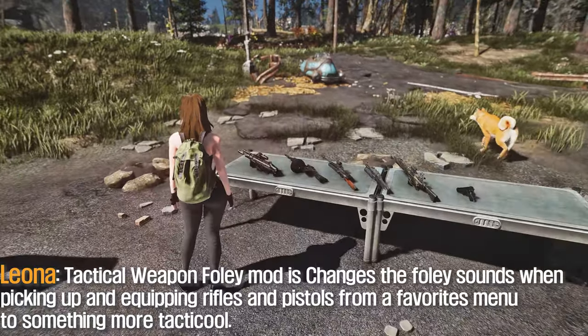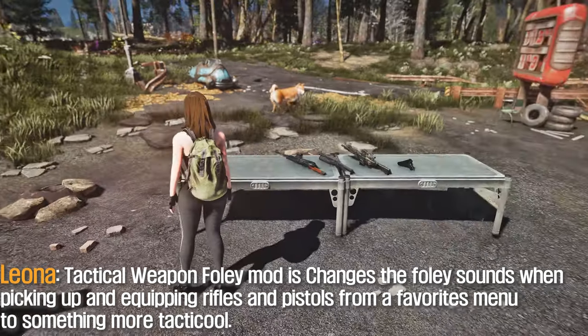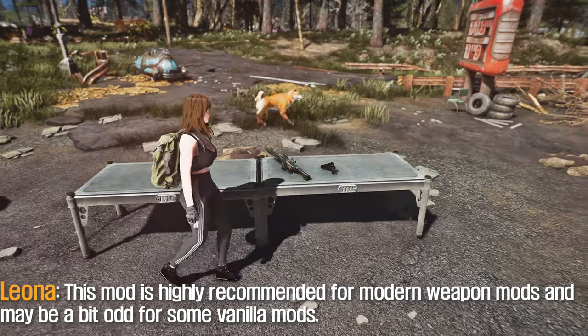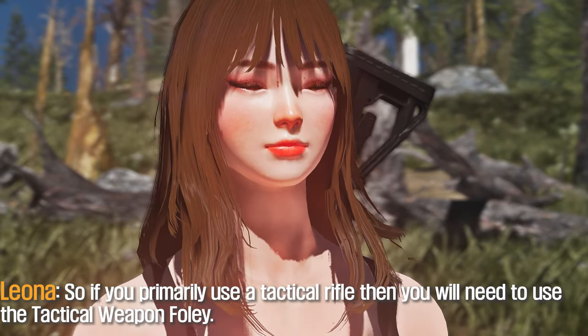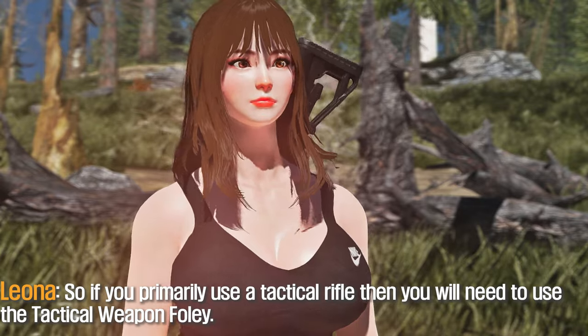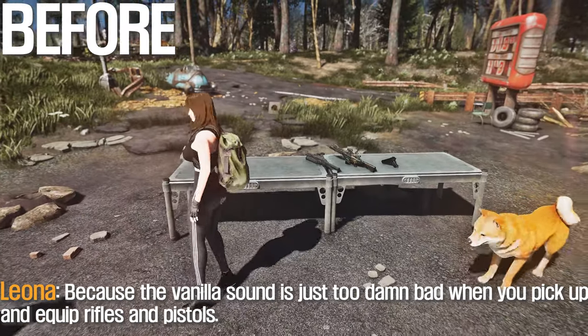Tactical Weapon Foley Mod changes the foley sounds when picking up and equipping rifles and pistols from a vanilla sound into something more tactical. This mod is highly recommended for modern weapon mods and may be a bit odd for some vanilla mods. So if you primarily use a tactical rifle, you will need to use the Tactical Weapon Foley, because the vanilla sound is just too bad when you pick up and equip rifles and pistols.